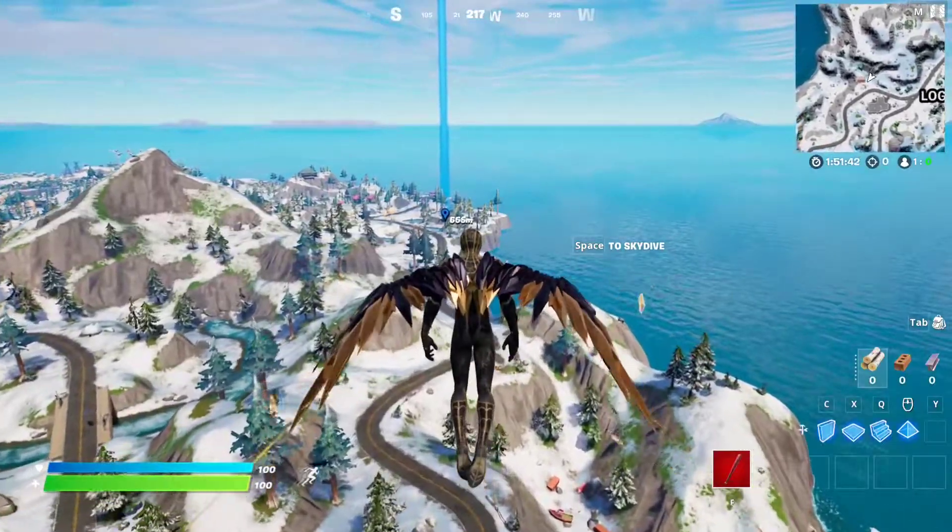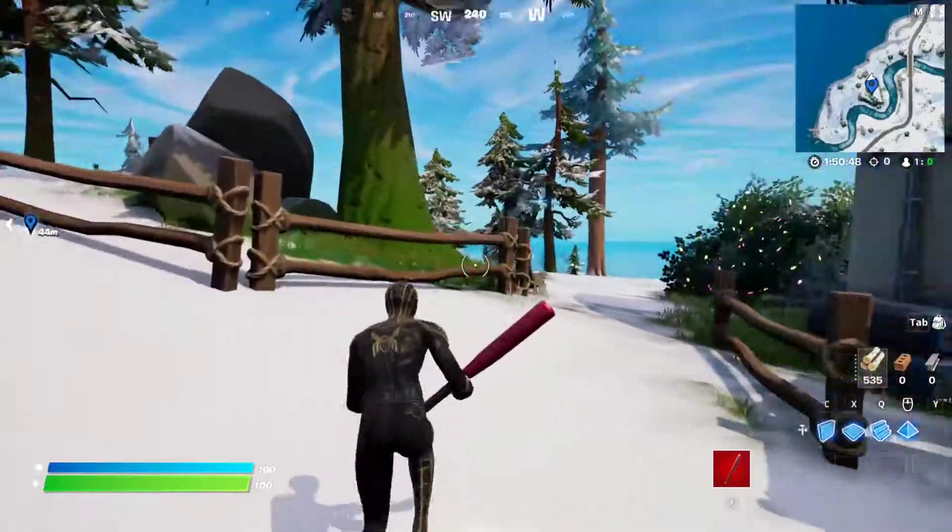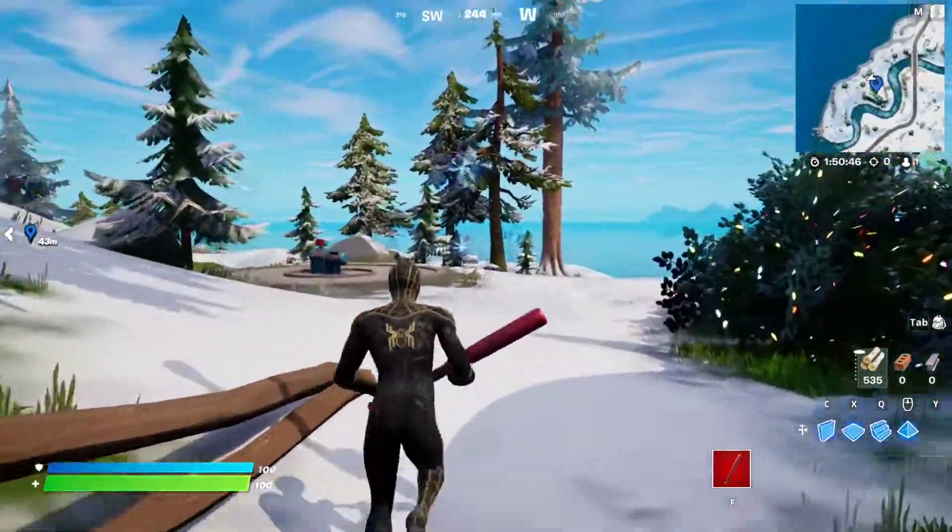As you can see, we're just going to fly over there and make our way to it. Here we are at the second location. When you come here, make sure you use another one of these rift outposts, so we're just going to use this rift right here.